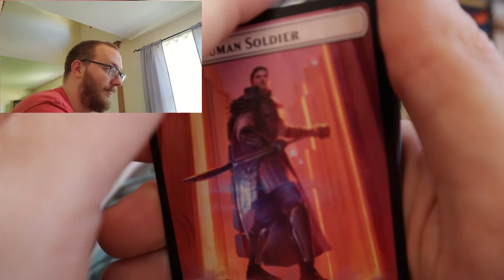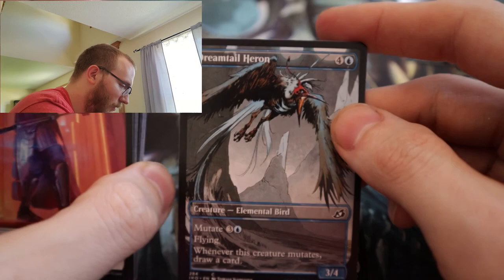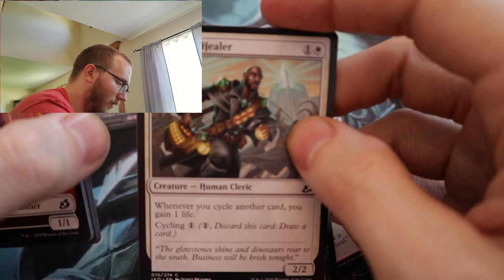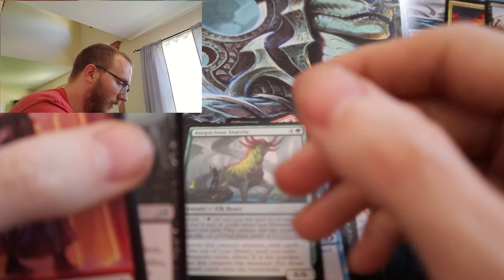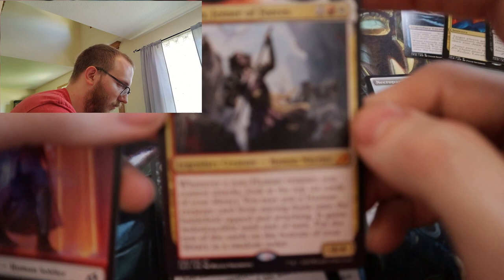Okay, I have a new way I think I'm going to do it after this video. Lurking Deadeye — ooh — Dreamtail Heron, Fire Prophecy, Serrated Scorpion, Aegis Turtle, Grand Manus Healer, Of One Mind, Wilt, Raking Claws, Ristling Boer — ooh — Necropanther. Getting quite a few alternate arts which is sweet. Auspicious Starrix, Bastion of Remembrance, and the rare — it's a mythic, nice — Renota, Joiner of Forces. There we go, finally focused.